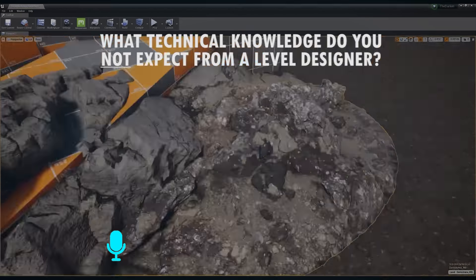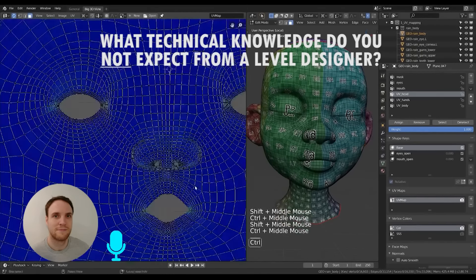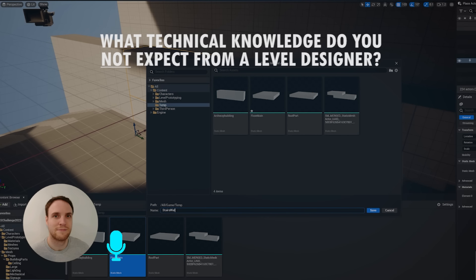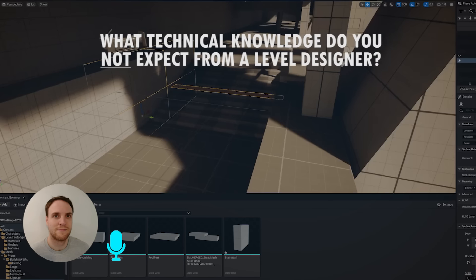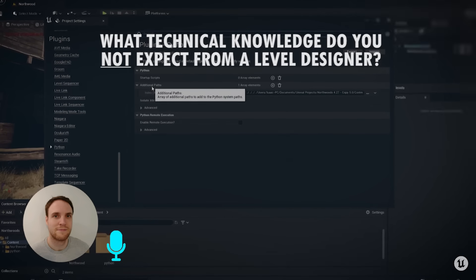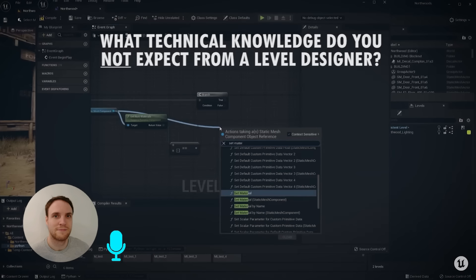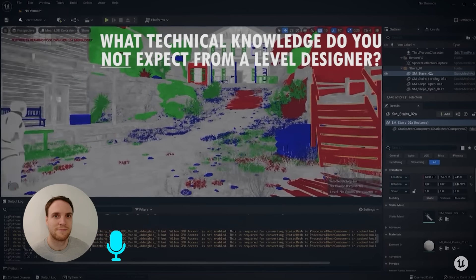I expect less for a level designer to understand the limitations artists have — they don't really need to understand texture memory limitations or animation and rigging. It's always good to create blockout meshes, but you really do not need to know how to texture or optimize an asset. That's just not going to be used in your day to day, at least not in any of the studios I've worked at. Understanding how to build a chain of logic is good, but beyond that you don't need to know how to program. Some studios might still need you to, but the vast majority don't.